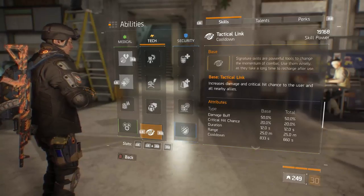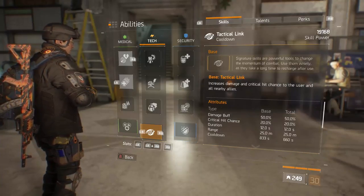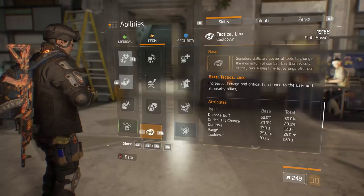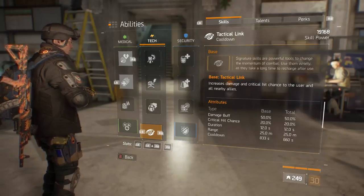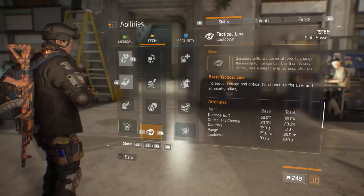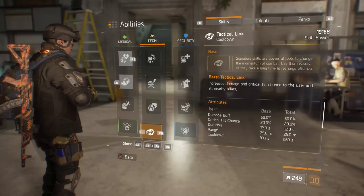For your signature, normally the build runs Tactical Link. The cooldown is 660 seconds but decreases every time you get a headshot kill — both intrinsically from the signature skill itself and from Skilled on my gun. I'll be able to get headshot kills on the abundant NPCs in the Dark Zone and recharge this extremely quickly. The 20% damage buff from the patch makes this even more potent. You extend the duration with every kill — sometimes you can bounce from player to player, kill them all with signature active, and by the time it wears off you're nearly halfway to a full recharge.